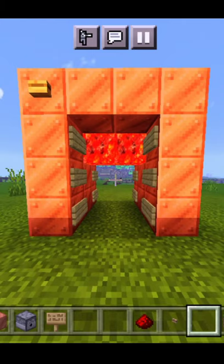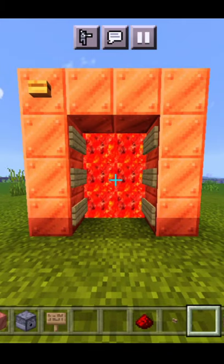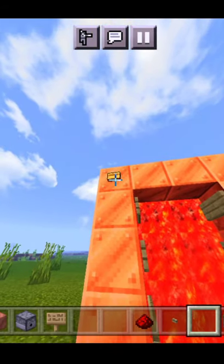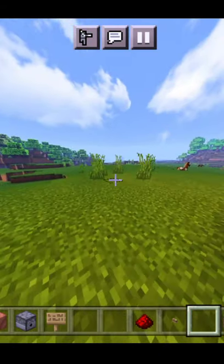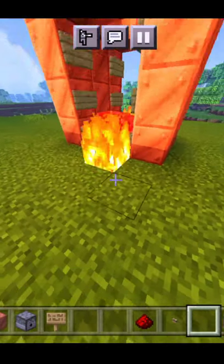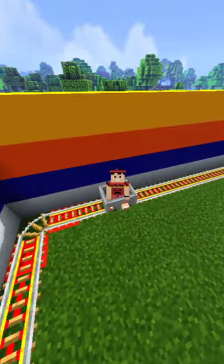After you press the button again, the lava door will be blocked. Make sure you use concrete here because there is fire around the structure.